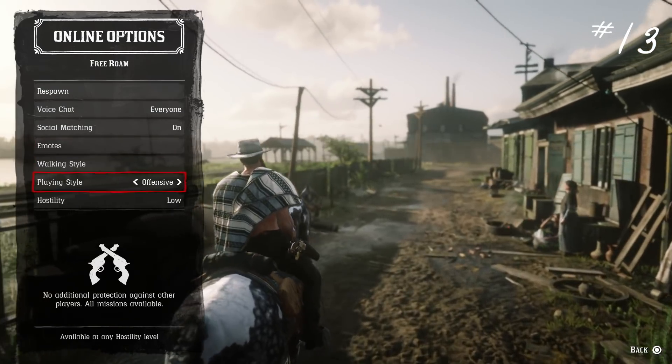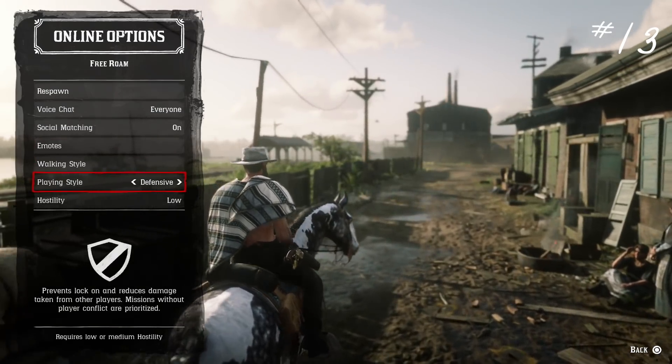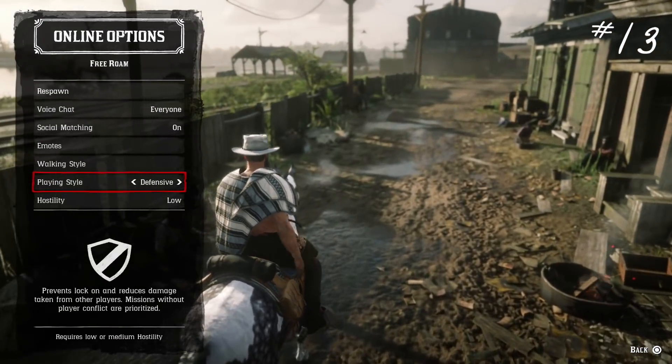Number twelve: if you're in a free roam challenge or free roam mission, don't be afraid to die. You'll respawn very close to where you were, and oftentimes you'll be in a better position and have more health. Obviously you can't do that in story missions if you're going for a certain rating or payout, but in most free roam missions it's totally fine. Number thirteen: defensive mode is great for when you don't want to be hassled by anybody and just want to enjoy the free roam world.